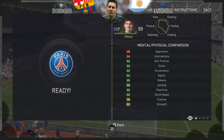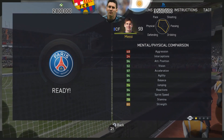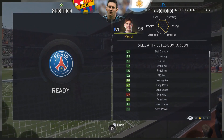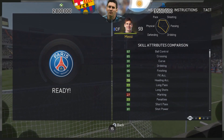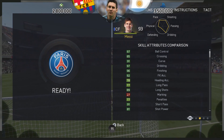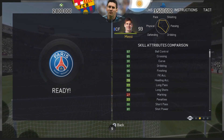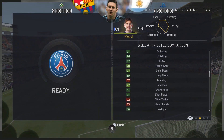94 attacking positioning, acceleration of 97, sprint speed of 90. The only letdown across all his stats is 60 strength and poor aggression — that is the only letdown. 97 ball control, 97 dribbling, 96 finishing — everything just looks sensational.